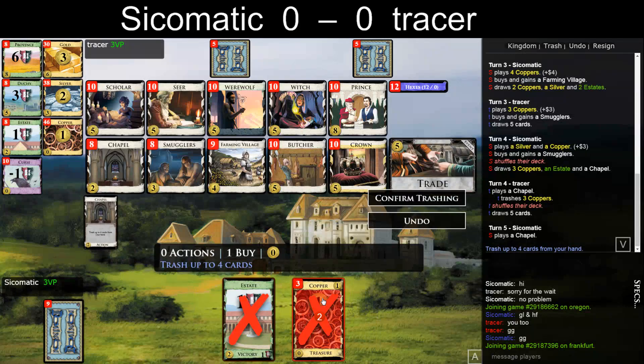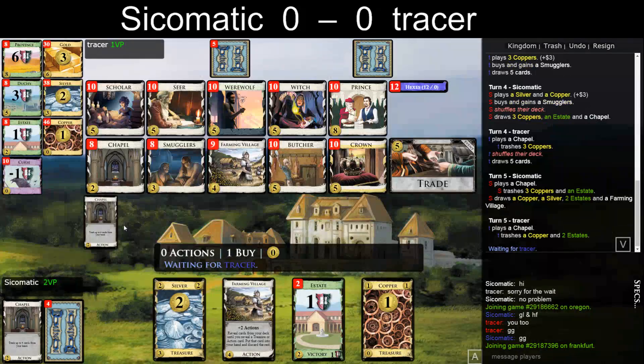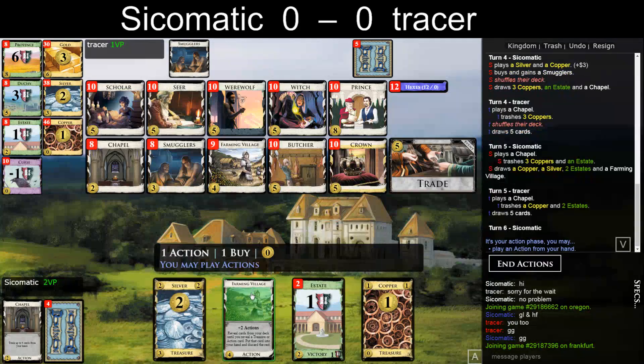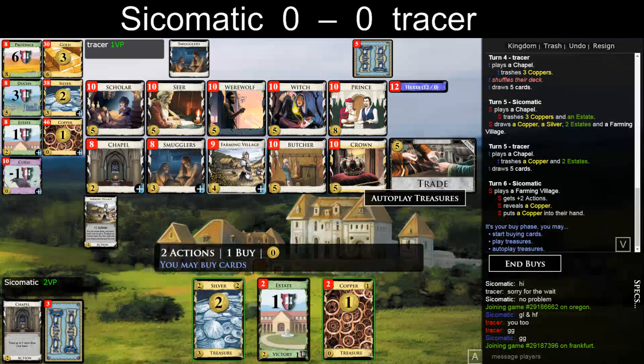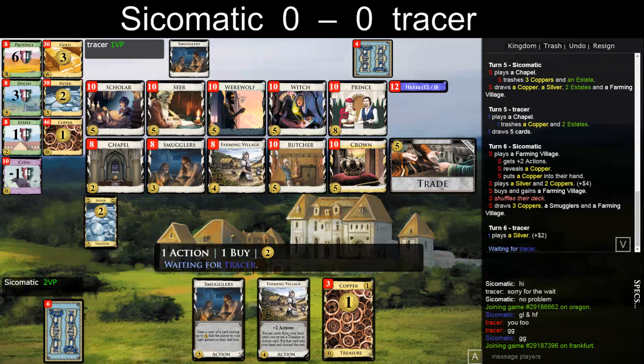His Silver collided with the Chapel — it's also not great, still better than it missing. Let's hope to not find... If I draw Copper, I think it's too fancy to not play this to avoid drawing the Smugglers. Maybe another Silver was better, but can get one here most likely. I kind of blindly followed him with the Smugglers — I'm not sure that was correct, to be honest. Silver might have been better. Smugglers doesn't help you hit 5, which is what you want, and the Smugglers hasn't done anything as of yet.